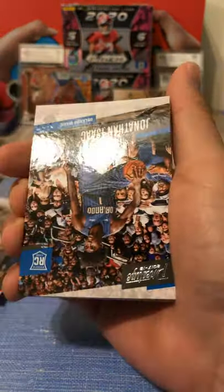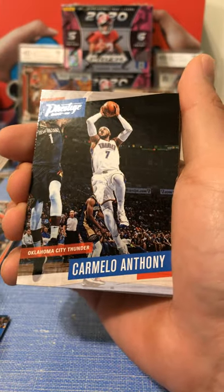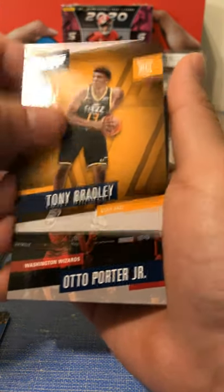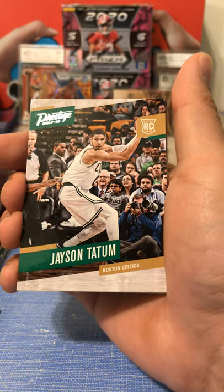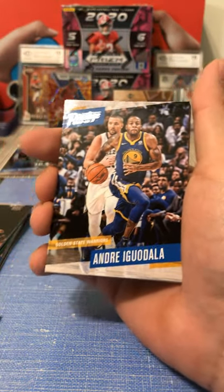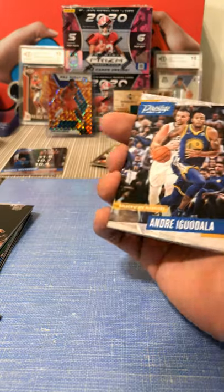CJ Miles, Raptors. Jonathan Isaac - yep, it's a rookie card. I hope this guy has some really good potential. Carmelo with the Thunder is now on the Blazers. Another rookie card - Tony Bradley - I don't know if this guy's in the league anymore. Otto Porter Jr. plays with the Bulls. Jayson Tatum rookie card - that's a really good rookie card. So that means Lonzo could be in these too, so let's hope for a Lonzo Ball. I think we have four other packs which we'll do a separate video on.